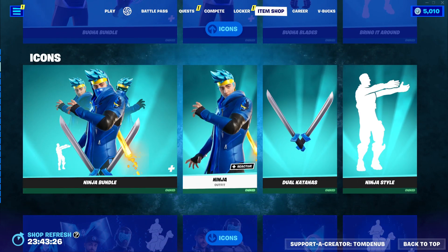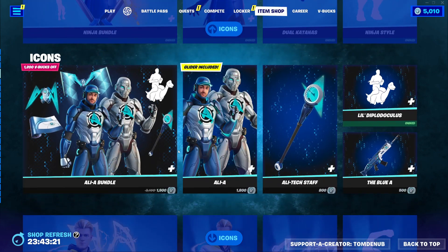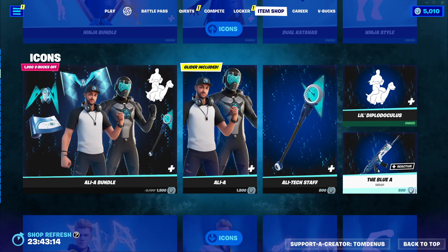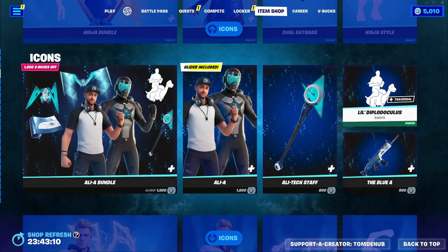We have the Ninja Bundle with the Ninja Outfit, Dual Katanas Harvesting Tool, and Ninja Style Emote. The Ali-A Bundle is a pretty massive bundle. We have the Ali-A Outfit with tons of different styles, the Ali-Tech Staff Harvesting Tool, the Blue-A Icon Series Wrapping at 500 V-Bucks, and Little Diplodocalypse at 500 V-Bucks.